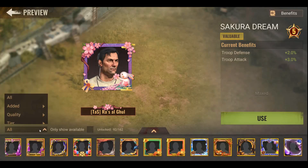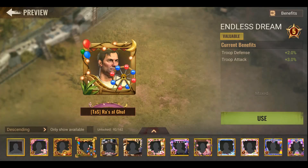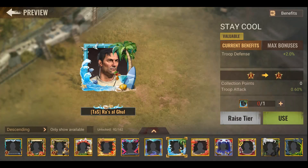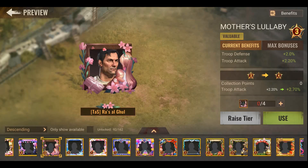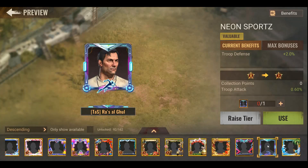When you put it in tiers one through five, every next tier requires the same frames. You need 15 frames to max it, and you will get an extra 3% troop attack. Most frames you can get in events — some of them are free and some are very cheap.